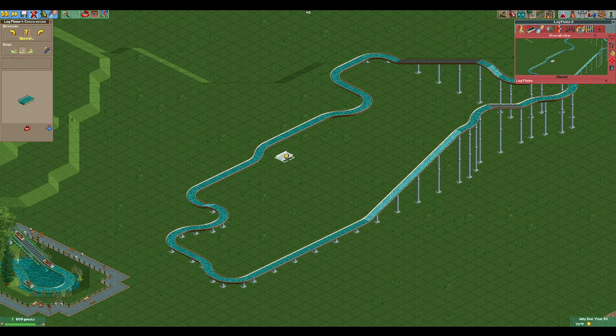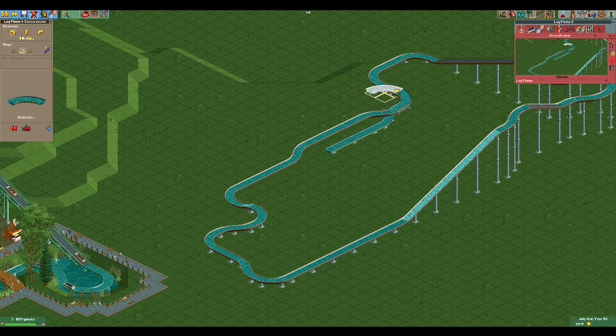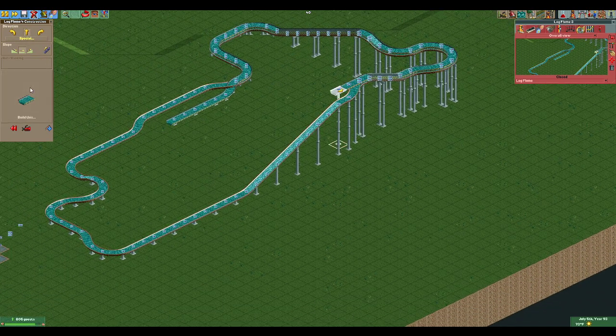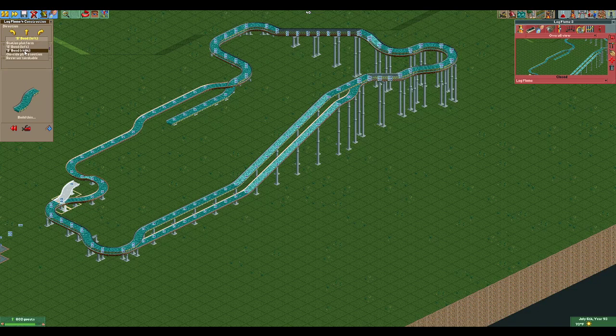Now we'll turn around and build the second layout at half height, using Shift to get it up there. We'll need zero clearances to get through and we're essentially copying this layout pretty much exactly. You can make it go in different directions if you want — that's how you can do a rapids ride that looks like it has multiple paths. We'll follow through, do our drop, level out, come back in, turn the corners, and do our final little splash.